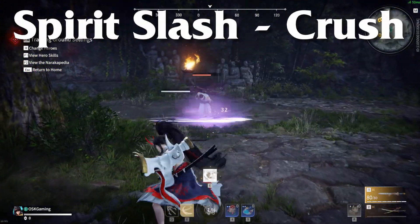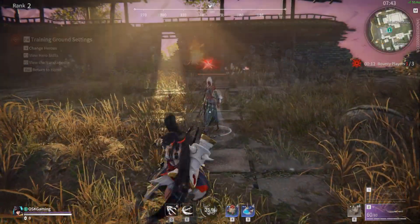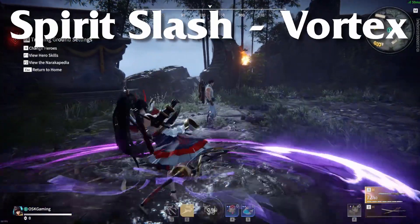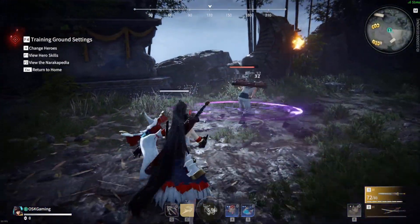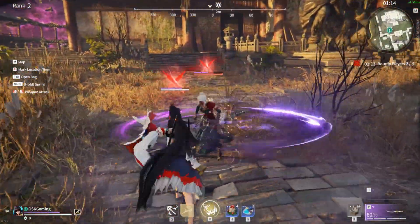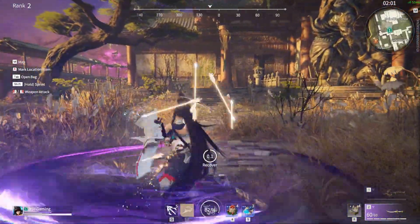The second version of the skill lets Yorohime throw out her spirit sword and makes it return with an extra slash as she grabs it, useful for extra damage. Finally, her third version lets her slowly toss out a spirit sword that rotates very slowly and lingers in the area — this will block all basic attacks and stagger enemies. This can let Yorohime get a quick combo off or even heal inside the sword.